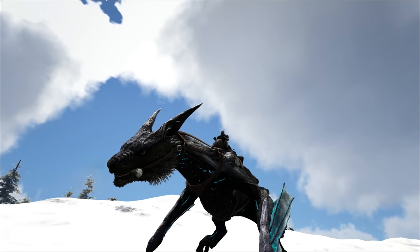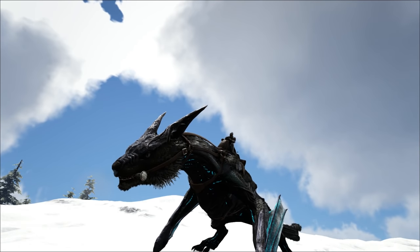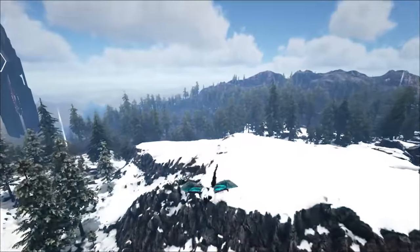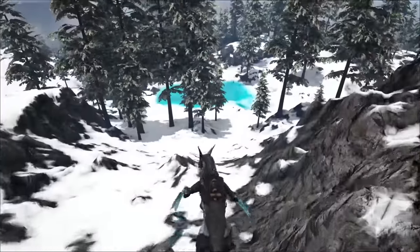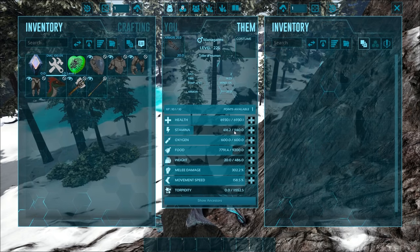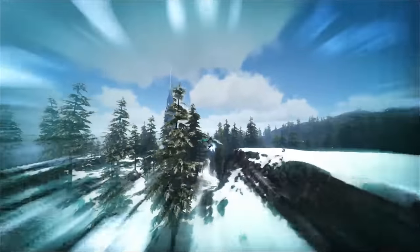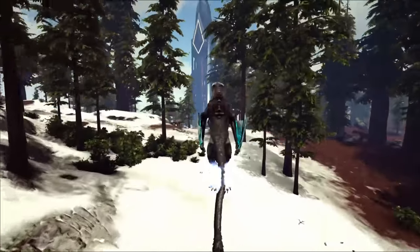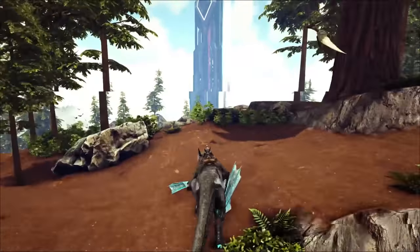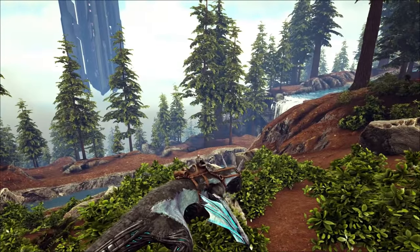Coming in at number 6, we have the Managarmr. The Managarmr is found on Extinction and Genesis Part 2. These guys are useful for traversing the map — they are an aerial and terrestrial tame, having the ability to do a glide and dive bomb ability, then land and sprint. However, this uses a lot of stamina, so you will need relatively decent stamina after some breeding and level ups. They are fast due to their dive bombing ability, but you can only have 3 dashes or jumps in the air before you must land. You can only use the dive ability once as well before landing, which is unfortunate.